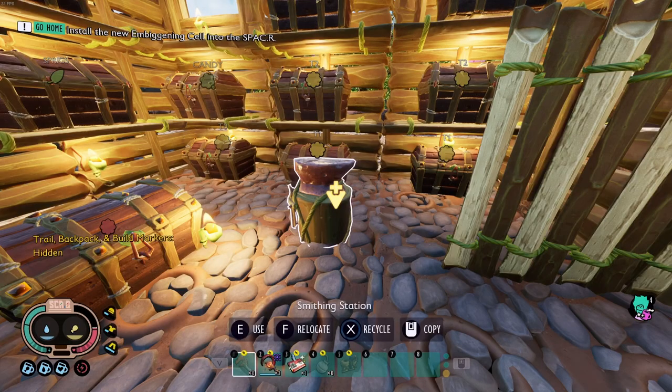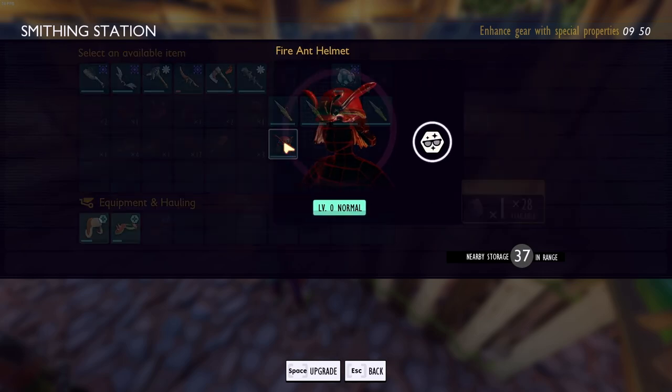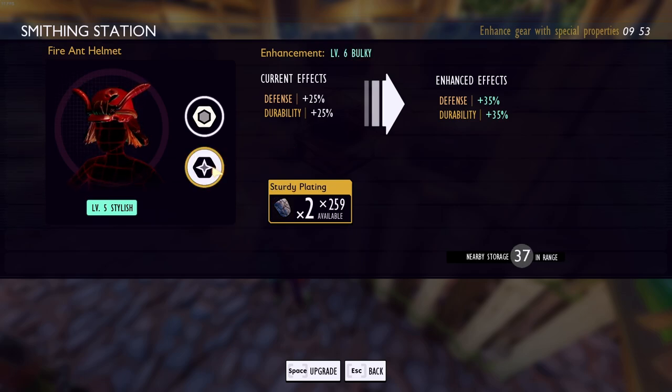You have the ability to upgrade your armor. You'll unlock the smithing station after turning in a purple chip, and that will allow you to upgrade your armor, weapons, and tools.